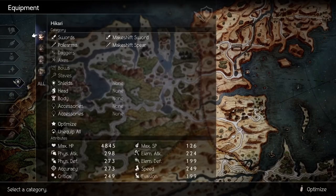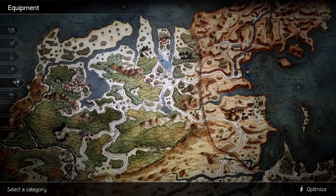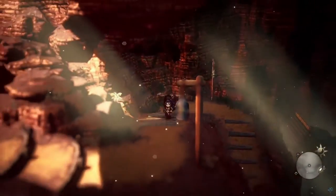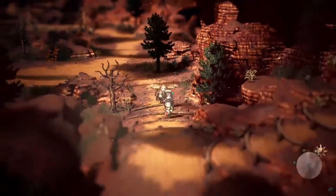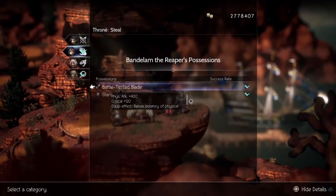Since Aeburr's Reckoning scales off of speed, it's believed you want to stack as much speed as possible. This is actually not the case as physical attack outweighs speed as long as you haven't hit the stat cap of 999, so for weapons we'll want the Battle Tested Blade. This will increase our damage even though we're using a dagger for Aeburr's. You can get the Battle Tested Blade from Bandalam after finishing Hikari's main story in Crack Ridge Harbor.